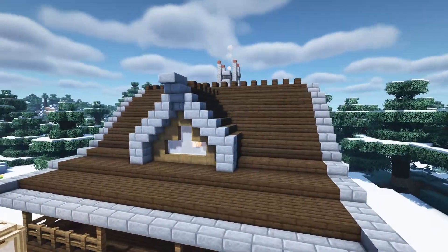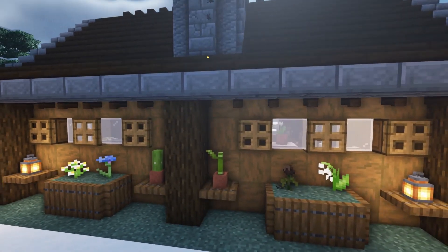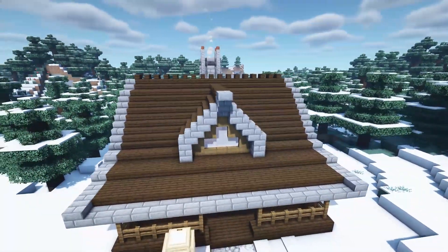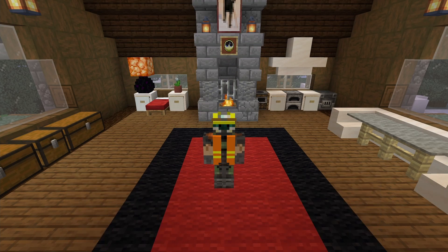And there we have it — your very own log cabin! The cabin makes a great addition to any forest area, with the big fireplace making it nice and cozy in snowy biomes, or use it as a starter base since all the materials can be gathered quite early on in a new Minecraft world. If you want to mix it up, swap out the stone brick edging of the roof for blackstone, or swap the stripped log walls for a more traditional plank design. For interior suggestions, check out my Twitter link below. Thank you for watching, and if you've enjoyed it be sure to like and subscribe for more Minecraft content — I'll see you next time!